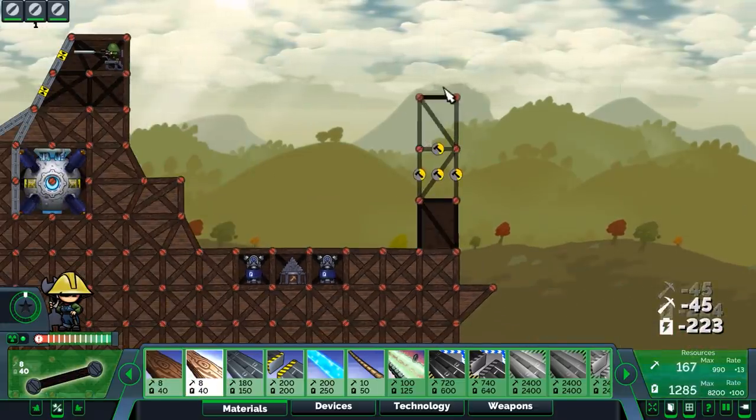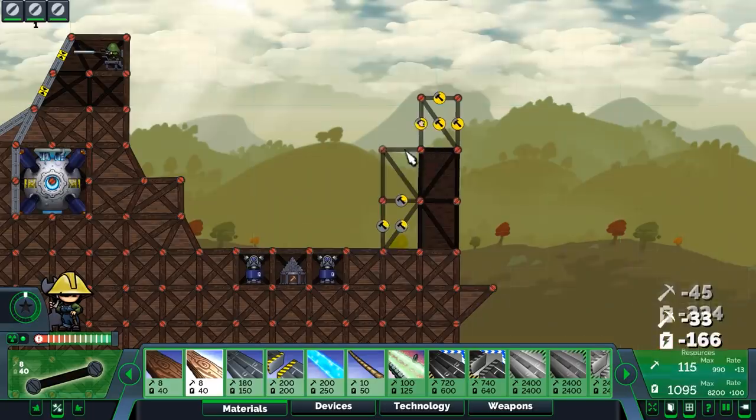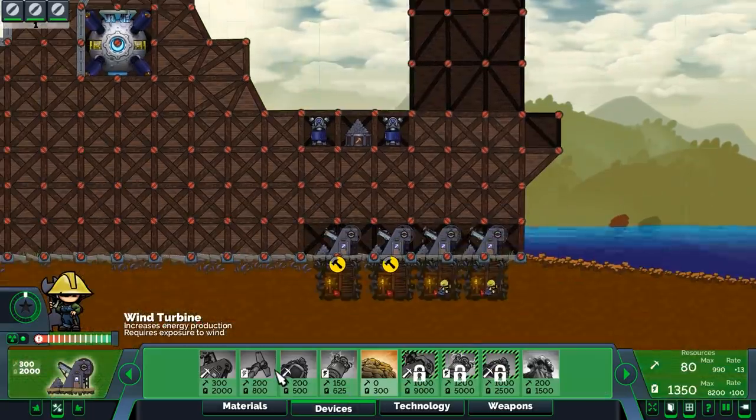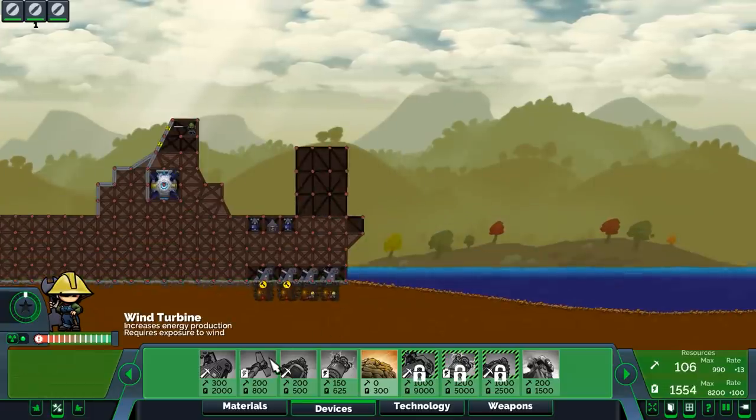If you know anything about Forts and how I like to play it, I always like to build one giant derp tower where I put all my turbines on it. But we're definitely running out of minerals — we must construct additional pylons as well.